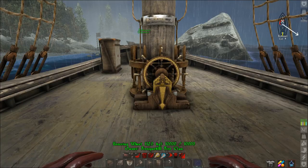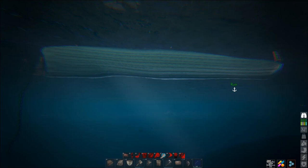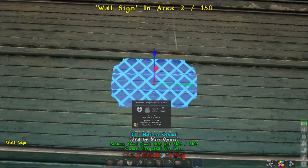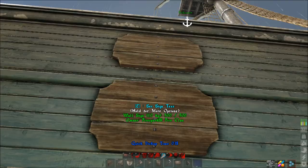These next two tips both have to do with ships. First, you can put signs on the side of your ship — all kinds of random signage. They will not work as armor and they'll get blown off instantly when hit with a cannonball, but you can put signs on your ship to communicate with passersby. Just a neat little feature.